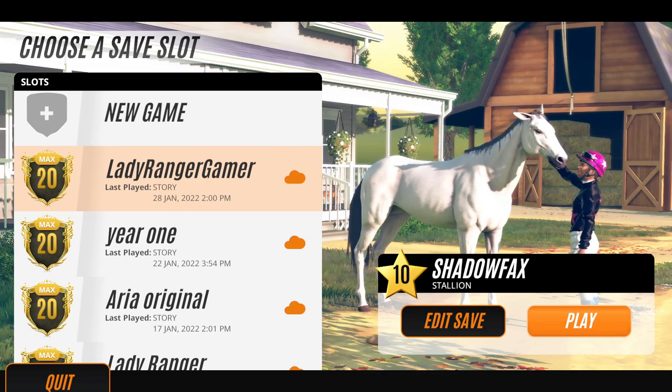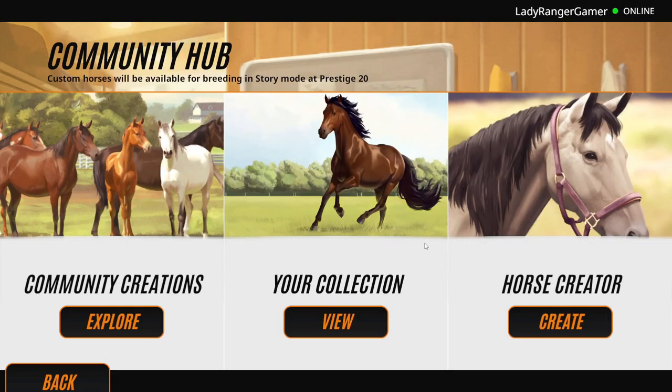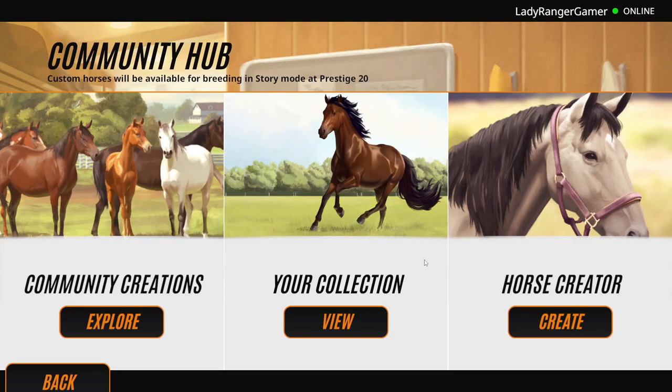Today I just wanted to show you guys, because some of you keep asking me: what is the creation hub in Rival Stars Horse Racing? I have the desktop version, which I got through Steam - I bought it for about £35, which I think is about $40.